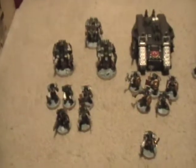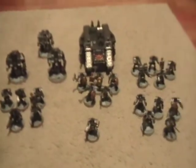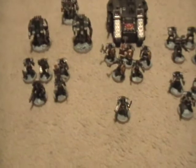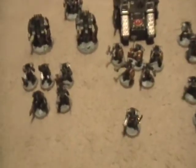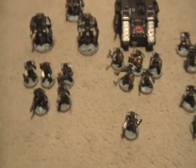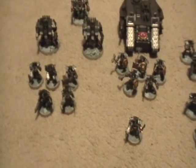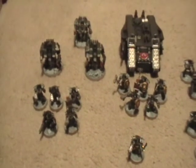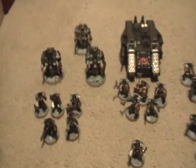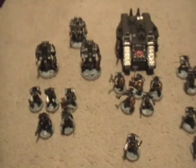It's just 1850 points of Deathwing. The army has a land raider, three dreadnoughts, four Terminator squads, and Belial — a very elite force. In terms of capabilities, being veterans in Terminator armor, Deathwing are some of the best Terminators out there in terms of fluff. They are all fearless, so this army is pretty much a fearless army. Dreadnoughts don't take leadership checks and everything with a leadership value is fearless.